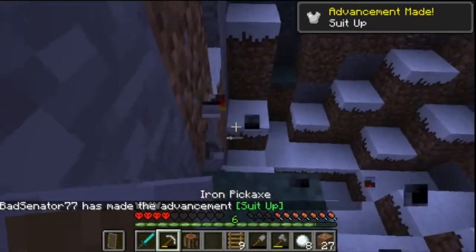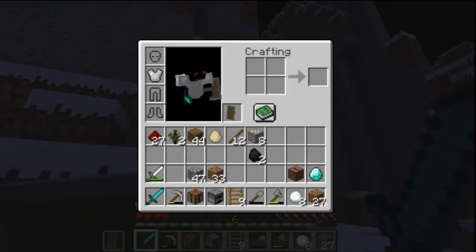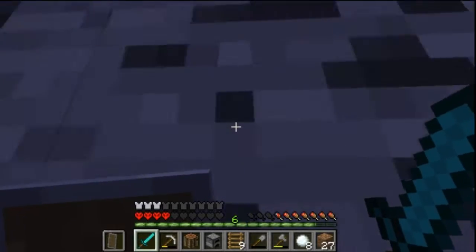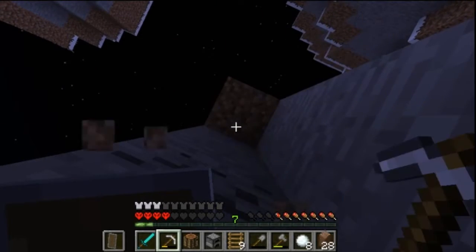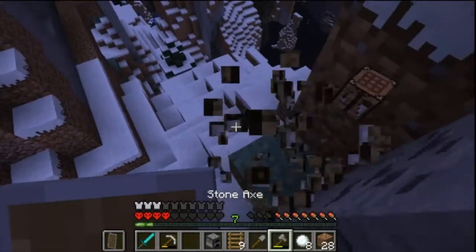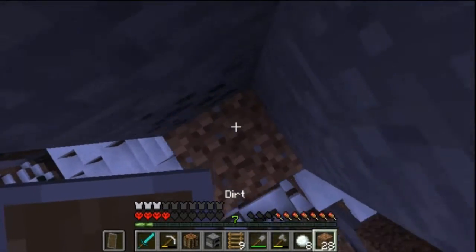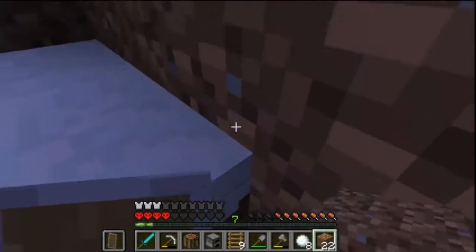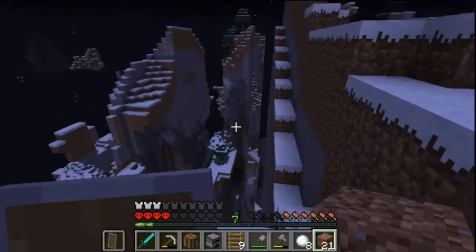We have an iron chest plate. Now it's a matter of finding the last gold — might be up here somewhere. Our shovel is running low, let's make a new one. We're closing in and if we can just find one more gold, we'd be in a position where we only need one more component to complete the challenge. Maybe I'm being optimistic but I can see a scenario where we complete this by the end of the next episode. We've gotten seven of the nine components and are very close to the eighth.